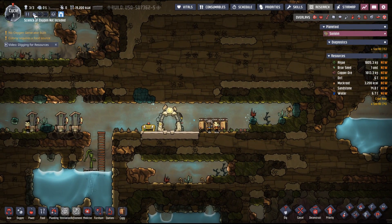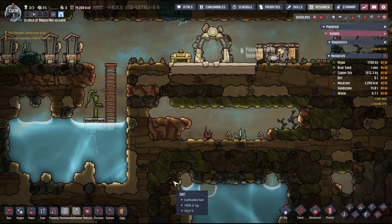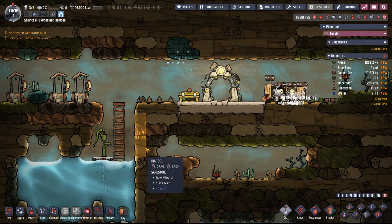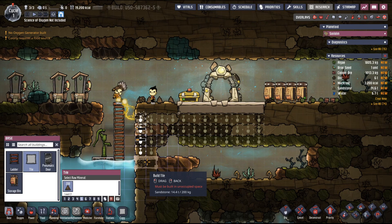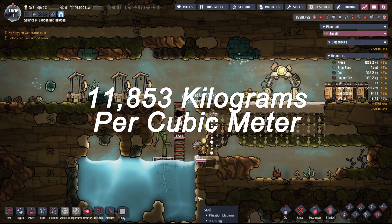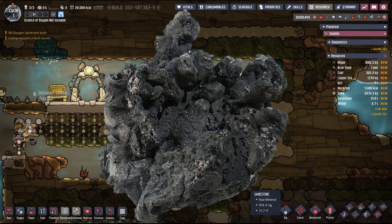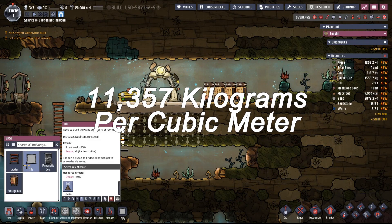We also know the container can hold 20 tons or about 18,143 kilograms. With these numbers, we can roughly estimate the density of the material being held inside. Basically, density equals the mass divided by the volume. We're going to assume the mass is at its full capacity of 40,000 pounds. So the density calculates out to 740 pounds per cubic foot, or 11,853 kilograms per cubic meter. A fully loaded storage container has about the same density as lead, which comes out at around 709 pounds per cubic square foot, or 11,356 kilograms per cubic meter.